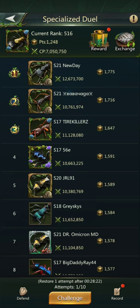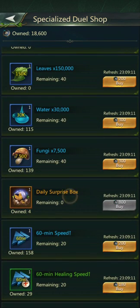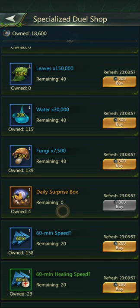Let's go to the arena. In the specialized duel, hit the exchange and you have the daily surprise box. It says right here you get anywhere between 18 and 888 diamonds randomly. The most I've gotten is 888 for one day. This does not stack — if you don't check for three days, you only get one, not three. I've been saving these up specifically for this video, so let's take a look.